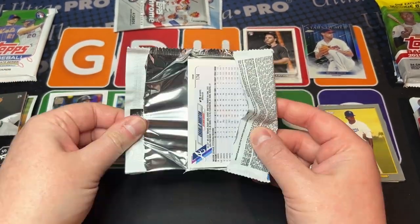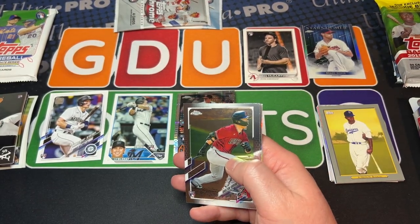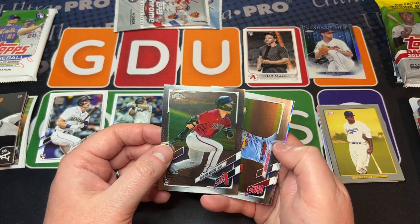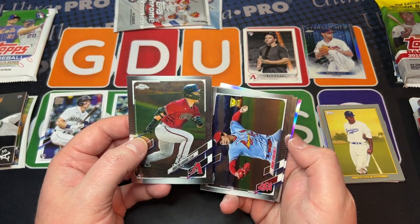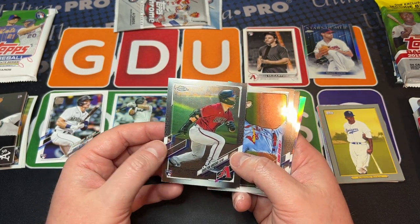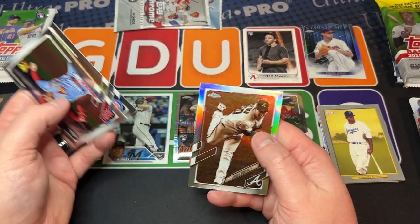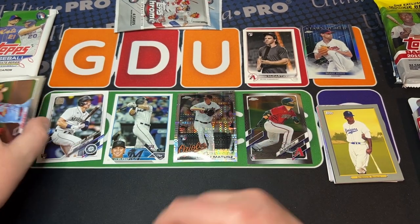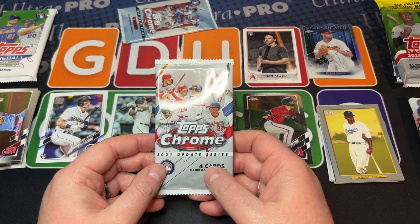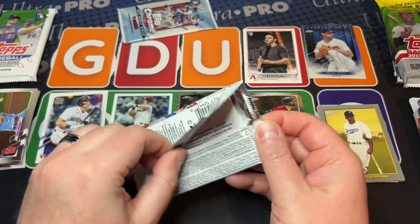Here's a great trivia question: in 2020 Topps Series One, you have three Rookies of the Year. Can you name all three? I'm pretty sure it's three. Charlie Morton is our CPO — let me do a quick math here — yes, it's three. Name them below, all three.